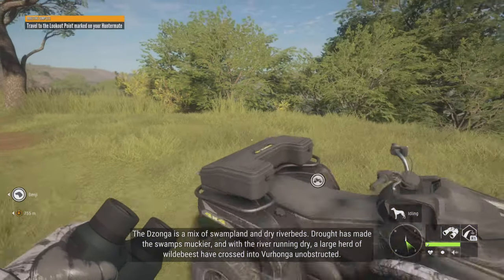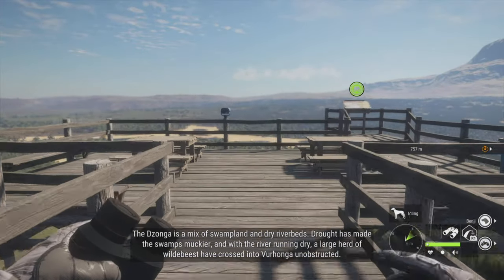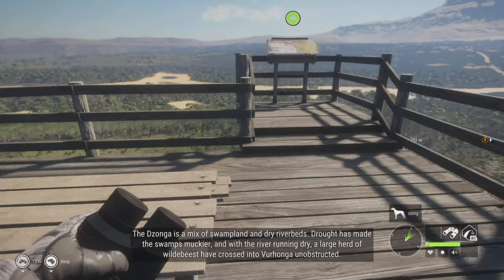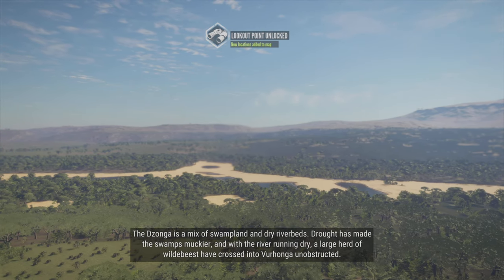The Zonga is a mix of swampland and dry riverbeds. Drought has made the swamps muckier, and with the river running dry, a large herd of wildebeest have crossed into the Honga unobstructed.